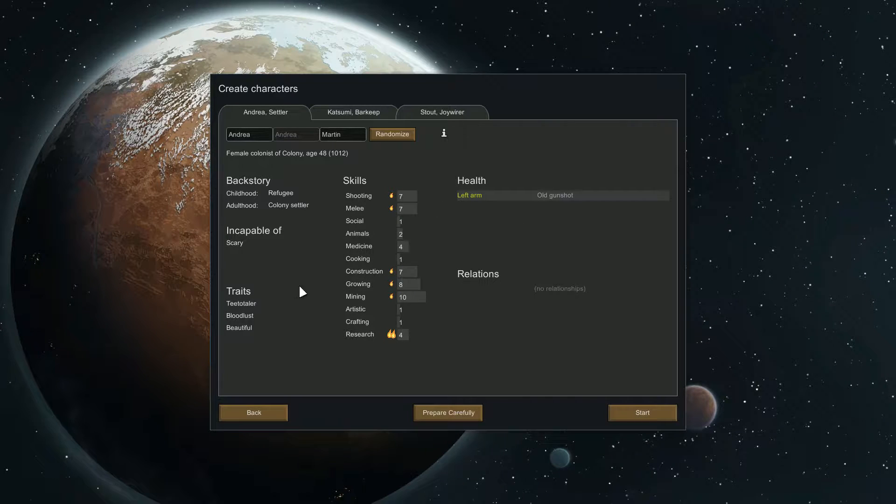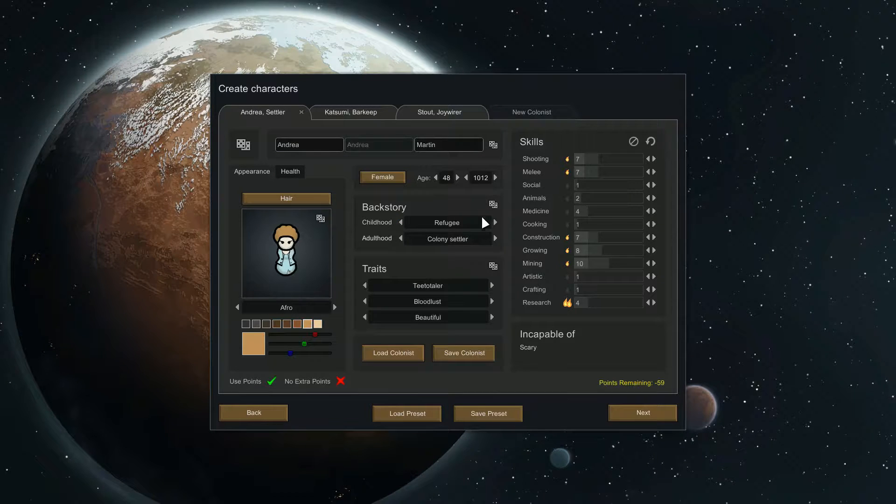So I use Prepare Carefully. When I first started I had a problem where no matter what I did, I was still starting with random people. The EDB mod author wasn't sure what was going on, but eventually it just started working. Worth noting: if you have any mods that modify the planet start — like one that puts bases or bosses in — those will conflict with Prepare Carefully.